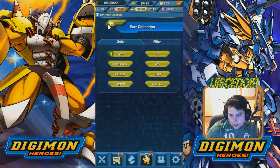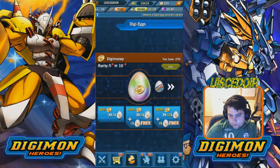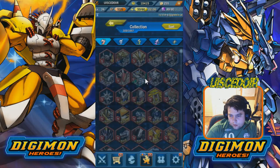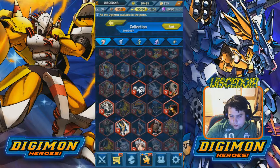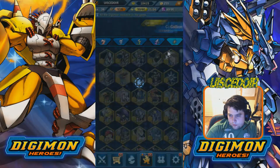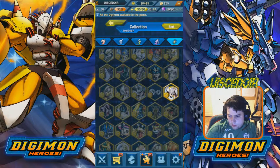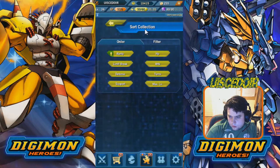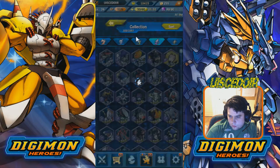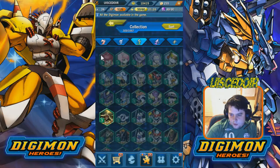Going to the Collection section — this is probably the easiest place to see all your Digimon. The higher up they appear, usually the rarer they are, though you can change the sorting. The ones at the top are very rare cards. Looking through our reds, we have a couple of ruins cards. Checking all types — we don't have any really rare cards. The rarest we have is Angewomon. Overall, HerculesKabuterimon is our rarest Digimon.